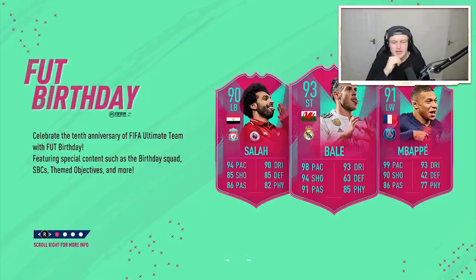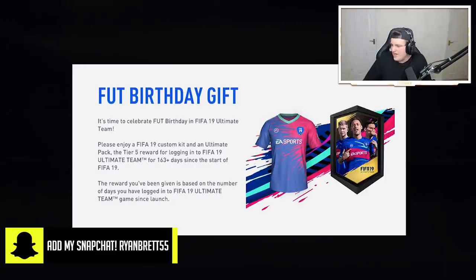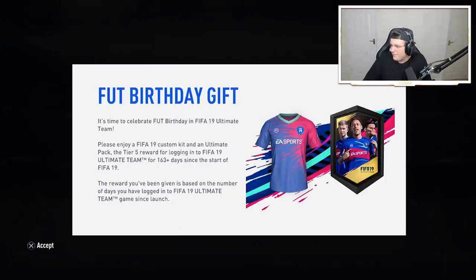That's a pretty cool entry. That Bale looks very, very good. So does that Mbappe. So does that Salah — 85 defending? I didn't even notice that. That actually looks like a sick card. Have they got enhanced stats? They must have enhanced stats. What's Ibra's defending? Let me find Ibra real quick — 90 defending on Ibra. Oh my word.